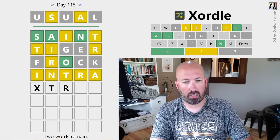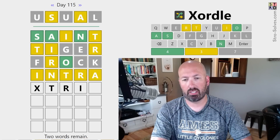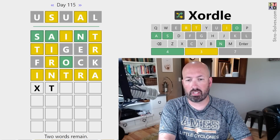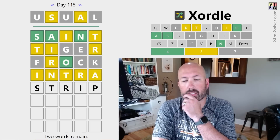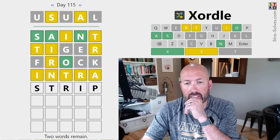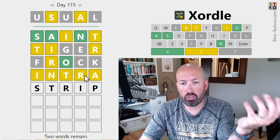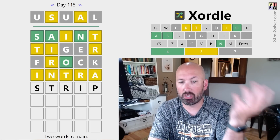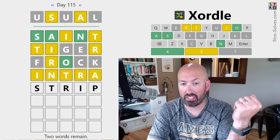Something T-R-I maybe, with maybe a D at the end? We could do Strip — that's not bad, because there are only two spots left for the I, the R, and the T. This is going to check one of them, so we will have located the I, the R, and the T at this point.